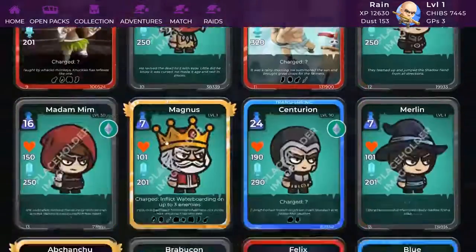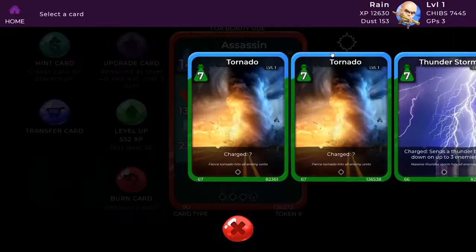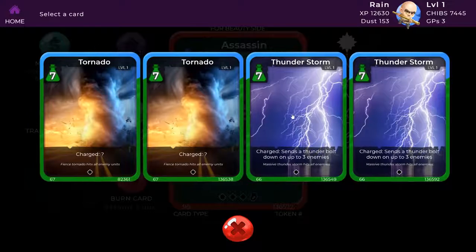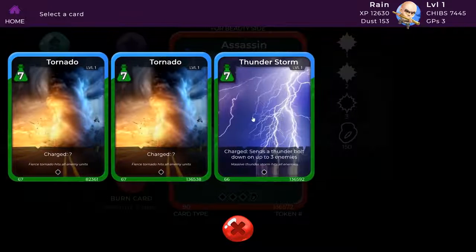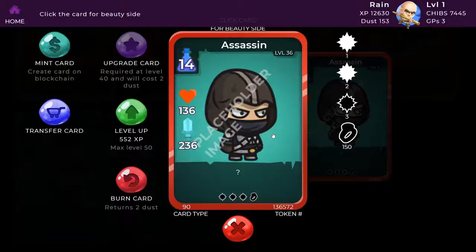Scrolling down to Assassin. I changed him for this demo — he does not come with 3 skill slots. I'm equipping Thunderbolt again, and again. Now I'm out of juice. I could level my chibi so it has more juice available, but I'll keep it at this for now.